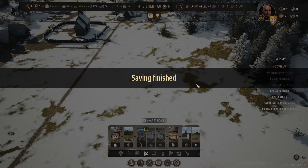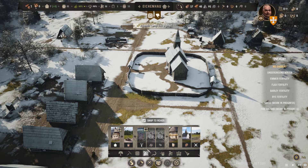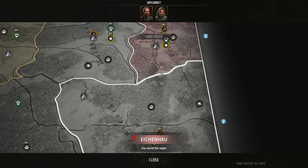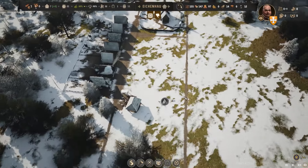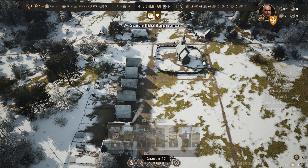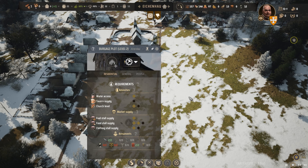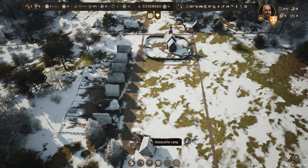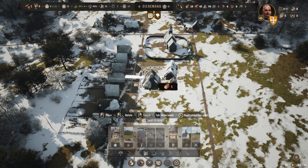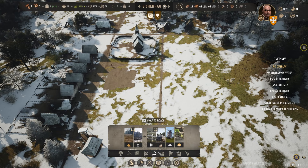Is it starting to get spring? Yes it is - the snow's melting. Bandit camp sighted. I need to go out and fight with these soon or they'll start stealing my stuff. Now let's slow down time. Let's look at fields. We need a tavern - should we put it next to the church? So when they've sinned they can just go in. Might as well.